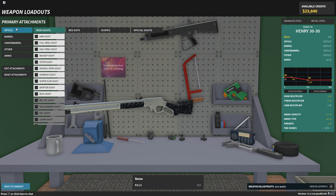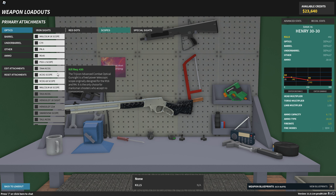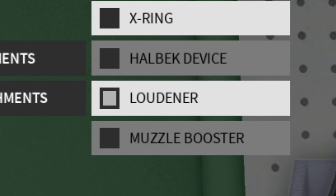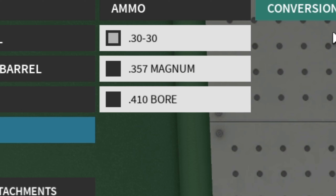All right, what attachments are we looking at? How about a scope? A scope, okay. How about the Swarovski? Uh-oh. How about the Loudner? The Loudner, okay. Folding grip, yellow laser, okay. 410 bore. Oh no.